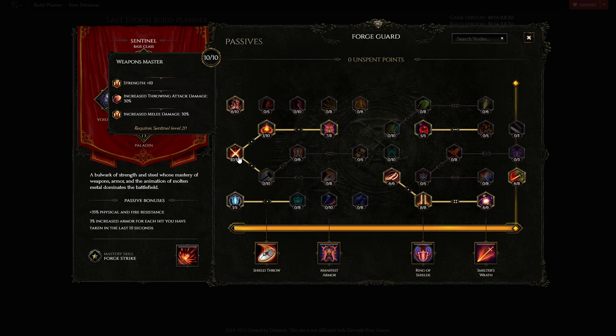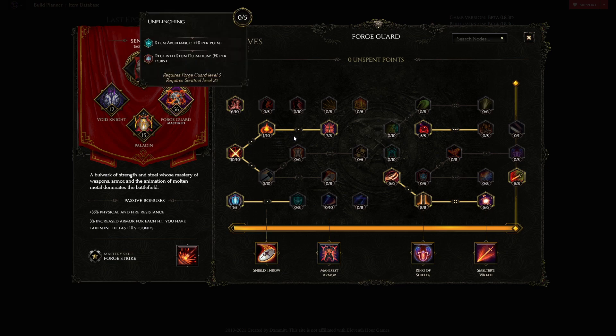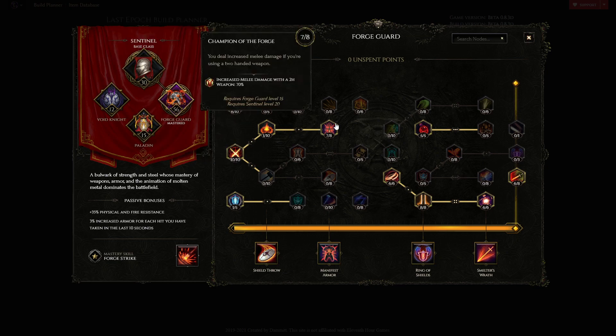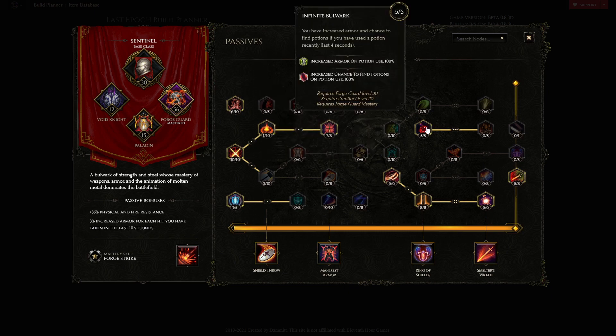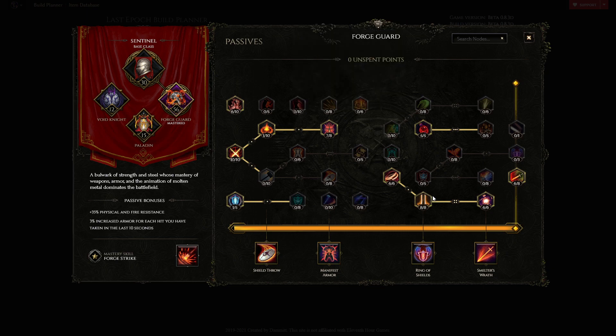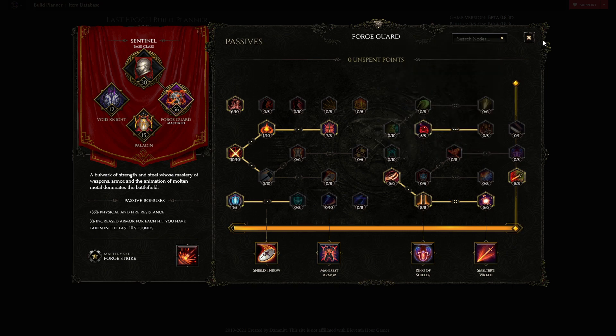Ten points into Weapon Master provides about 70% increased damage — critical because generic percentage melee damage is hard to get for this build. One point for block, six points for extra armor when hit to reach Champion of the Forge for increased melee damage. Six points into Might for increased health, five points into Infinite Bulwark for armor. Eight points into Duelist for 120% crit chance, six points into Lethal Strikes, and six points into Moulded by the Forge for attack speed — enough to make Void Cleave feel snappy at level 100.